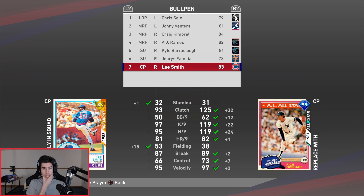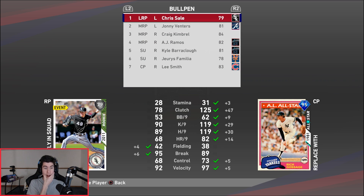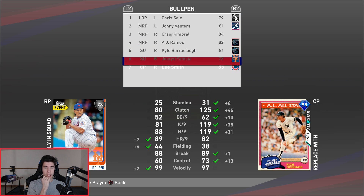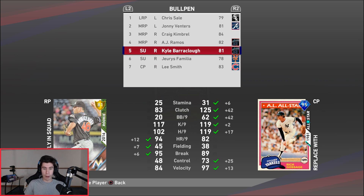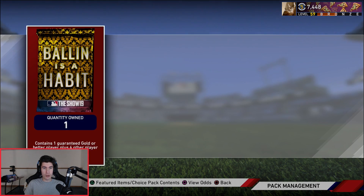I do have a lot of righties — five righties in the bullpen. I like Jeurys Familia quite a bit, Lee Smith isn't bad. I'm debating between AJ Ramos and Kyle Barraclough. I think we're going to replace Jeurys Familia for now and add Goose Gossage in his place.